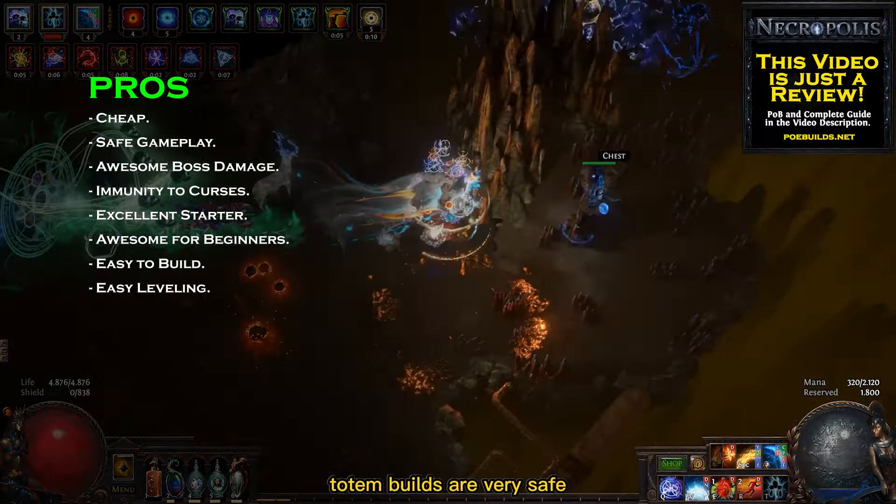The boss damage is incredible and deserves 10 out of 10. With this build you can easily replace Freezing Pulse with Ice Spears on big bosses for a lot more single target damage.